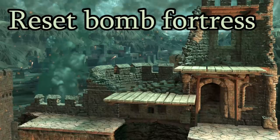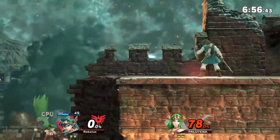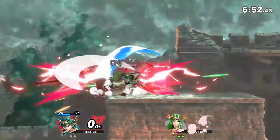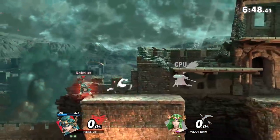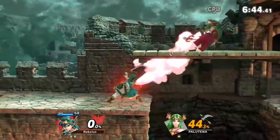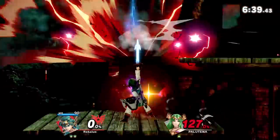Reset Bomb Fortress. Yet another stage that looks fine but is held back by minor problems. Both of the side blast zones are very close to the stage, meaning you can die extremely early from a single mistake while getting back. Along with that, there are four ledges, which as I explained last time is not really a good thing. The platforms are fine for the most part, though the tallest one could cause some problems. It's another stage that's not the worst thing ever, but just not good enough to make the cut.